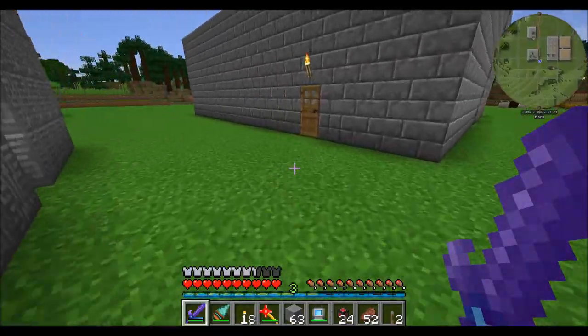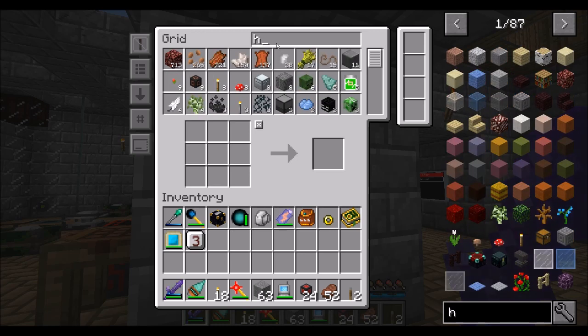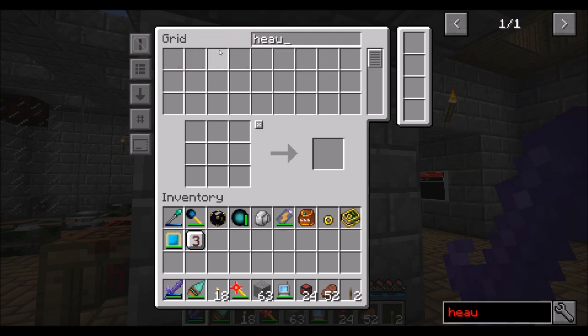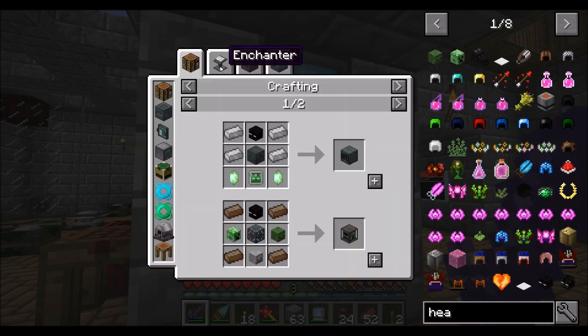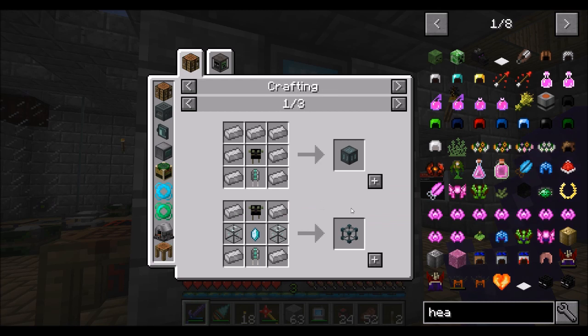We captured an evil Enderman who was harassing us at our base — he decided to come over here and mess with me. The reason we wanted to capture him is not for the Enderpearls, but for the Enderman heads. These things are pretty useful. EnderIO has a lot of good uses for them. Enderman heads are used in a lot of different nifty things, and we're going to use them for a few important things today. You can also use them to get Tormented Enderman heads and Enderresonators, which are also used for some really nice and important stuff.